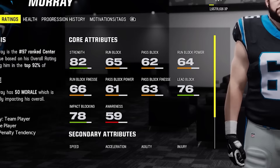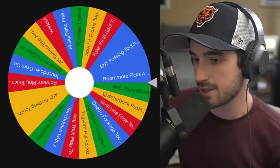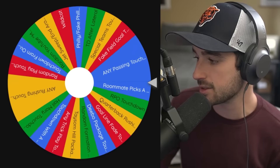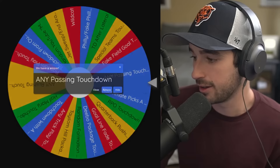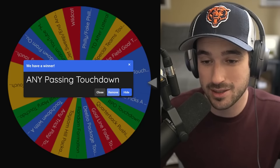I cannot believe I'm signing a 54 overall to my team. This is ridiculous — just look at these powerhouse stats he has. The touchdowns will only get harder now because we're moving back to 80 yards. Please give me any passing touchdown — I'm just literally begging for it. The wheel god shall deliver — holy crap, I got that spin! The sad thing is, for the 90 and 99-yard touchdowns, this pie slice is going to get smaller, so I have less of a chance of getting it.